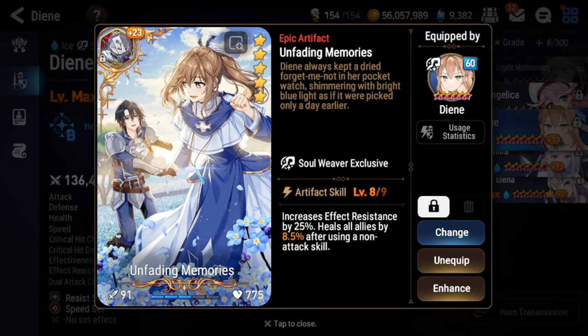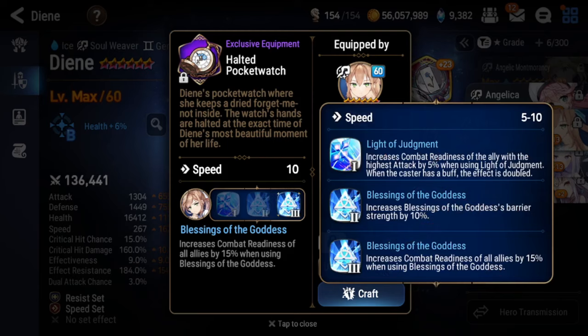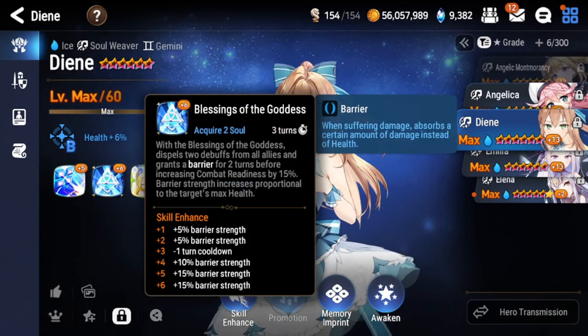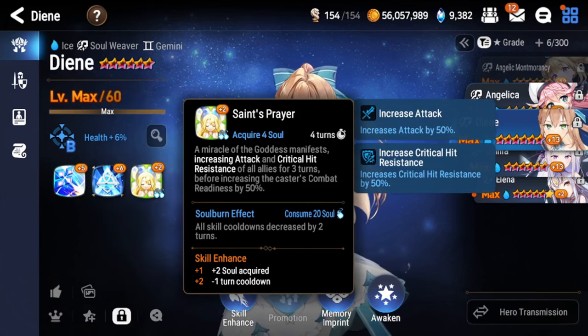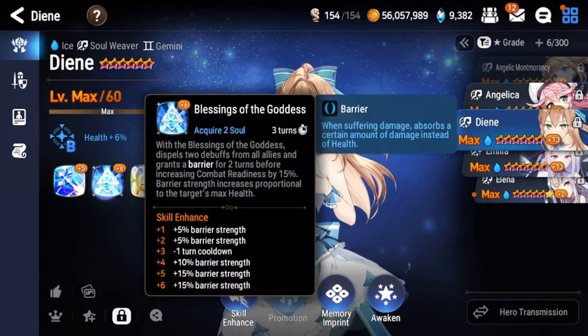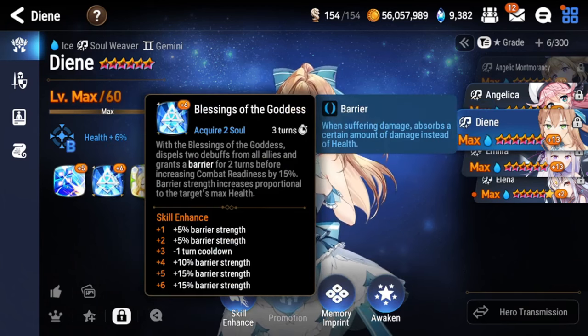Your artifacts will also scale with your health. For the exclusive equipment, I think the best one is the CR push one for PvP. The second best is the Light of Judgment one — it gives CR to the ally with the highest attack by 5%, doubling to 10% when Dien is buffed. Since she's pretty much always buffed from her S2 and S3, you are CR pushing your team quickly. Her S2 pushes up your team by 15%, her S1 pushes the ally with the highest attack by 10%, and you also have buffs and a cleanse on top. Her soul burn lets her S3 reduce the cooldown of all skills by two turns, so you get to use your S2 twice in a row, which is very strong.